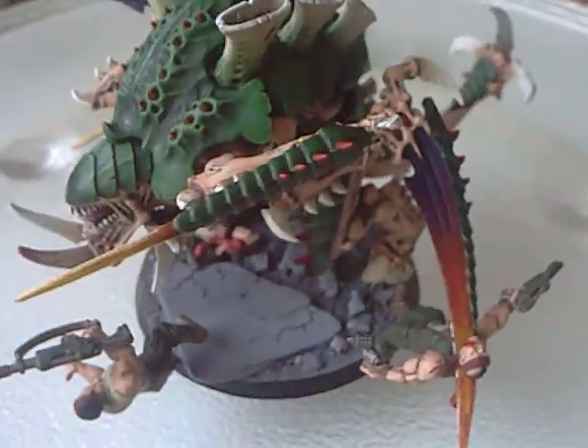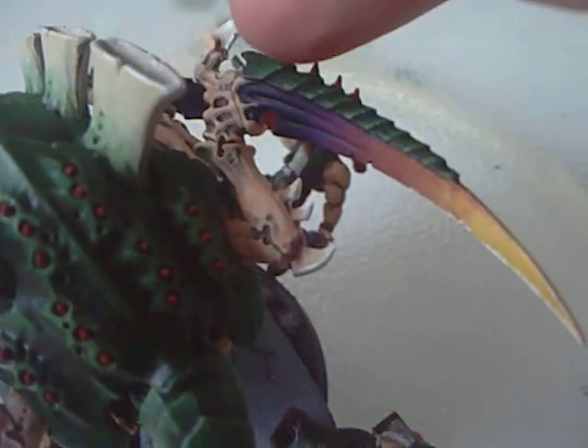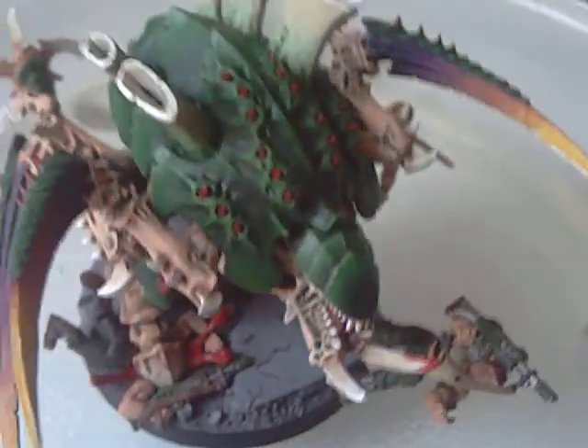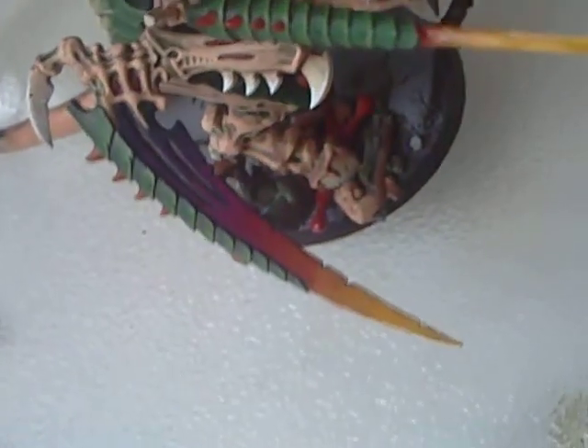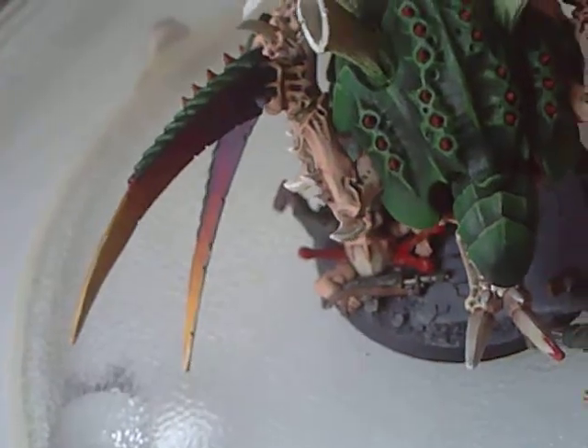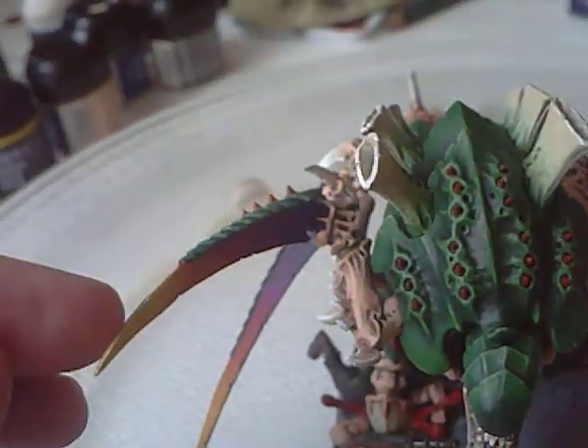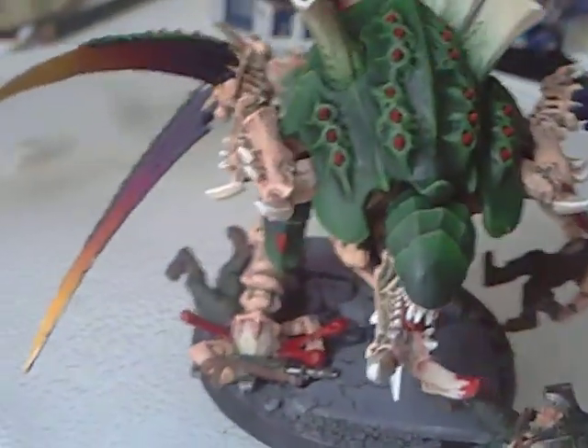And I guess what you'd call the pièce de résistance - the blending on all four claws goes from Necron Abyss, through Leech Purple, Warlock Purple, Red Gore, Blood Red, Golden Yellow, Sunburst Yellow, and then extreme highlight of Skull White. The claws really are what took the longest to get the blending right. It's come out really well though - it looks really good. The idea behind the macaw-inspired look of the claws was partly because it contrasted really well with the green carapace and the skin tones, and partly because as the Carnifex pounced and spread its claws out, it would have a flash of colour which would possibly stun the prey.